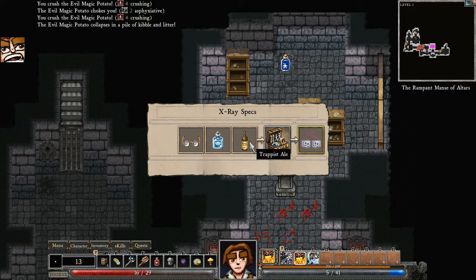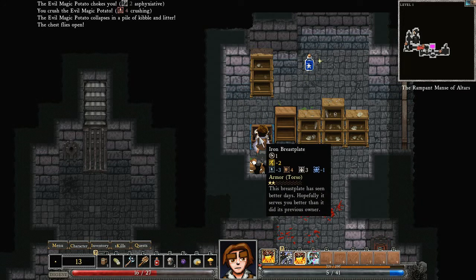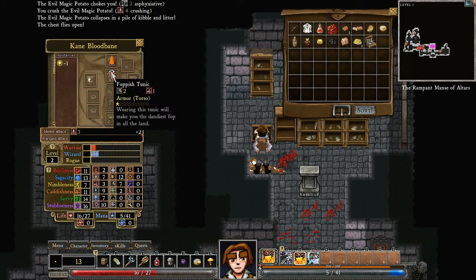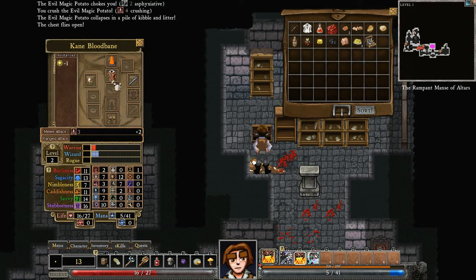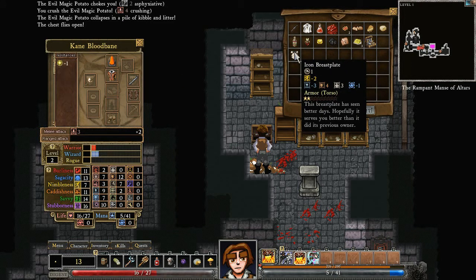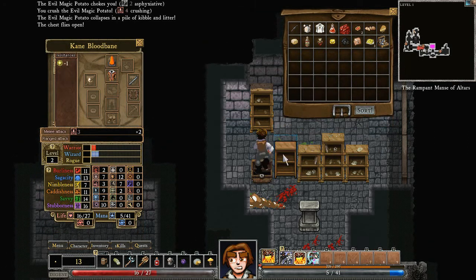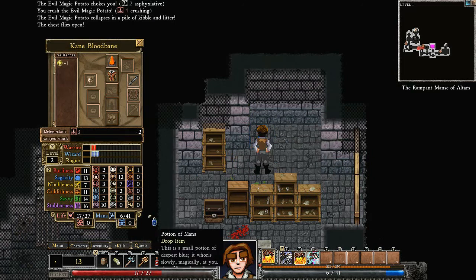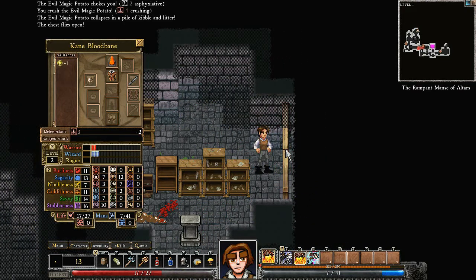We know how to make x-ray specs now — spectacles, clear vision, and some ale. Cool. We're gonna bash open the chest and that gets us an iron breastplate, not a bad thing to find. I'm sure it's cutting our magic power down quite heavily. We'll also lose a point of actual mana. Let's just put it on and see. It does give us a lot of defences, but unfortunately we're not going to be using that for the moment.